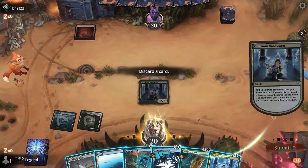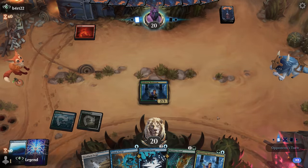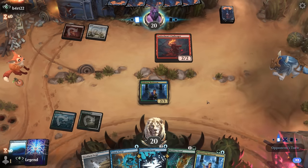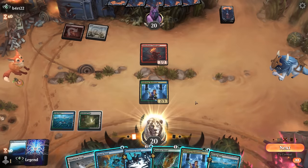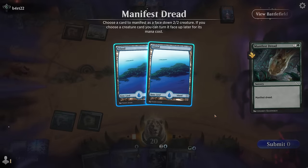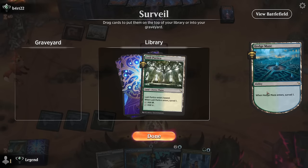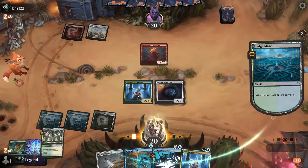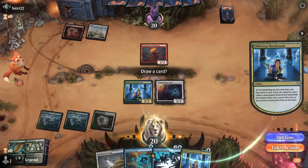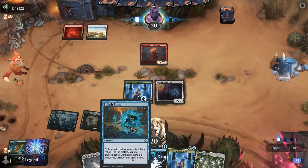We find another Bookworm — keep it; maybe discard a land. Actually keeping Unnerving Grasp and a fourth land seems relevant. Opponent is red-white with a Challenger — could be an aura deck, so we wait on Unnerving Grasp until they load up their creature. We manifest dread first. Two lands manifest — a swing and a miss. Draw with Bookworm off Portico. Next turn we could surveil before manifesting dread to improve odds of hitting something exciting, but then we can't Splash Portal the same turn. Opponent plays Sheltered by Ghosts and goes for the Bookworm.